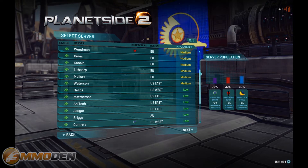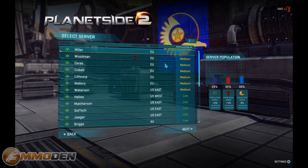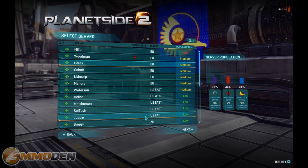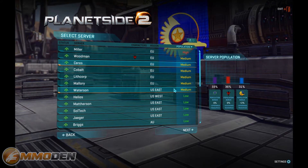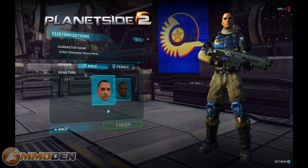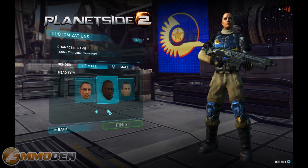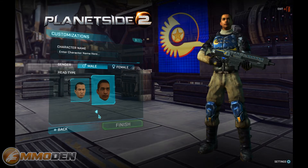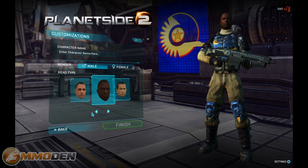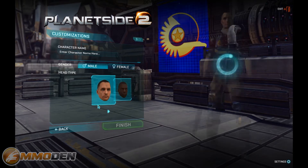There's still a good decent number of people playing the game. We're going to go onto this EU West server — it's still medium so we might as well do that, and it'll make sure I don't get any lag. Now you can choose from male or female — pretty simple stuff. From there you've got several different head types to choose from. We'll go with the male this time.